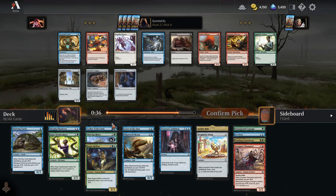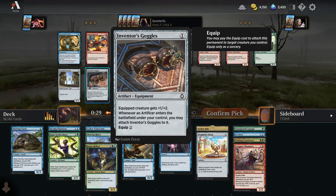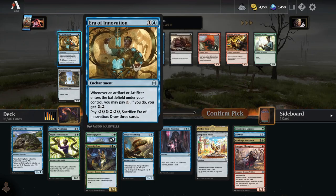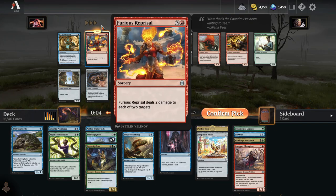Nothing great in green or blue again. There's Inventor's Goggles but I don't think this is going to be an Inventor's Goggles deck — we have one artificer and zero servo token production. I don't like Era of Innovation because you have to spend extra mana to be getting all that energy and play off-curve. I'm just going to take Furious Reprisal.